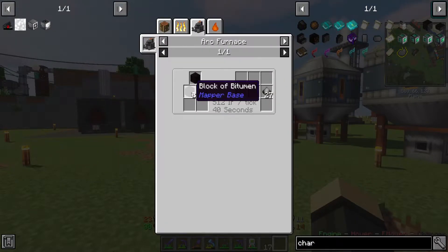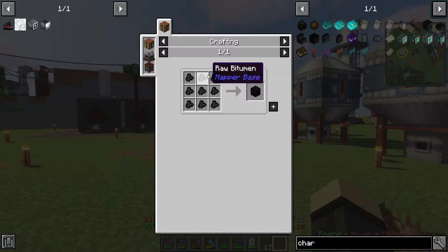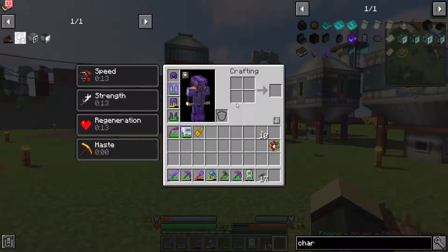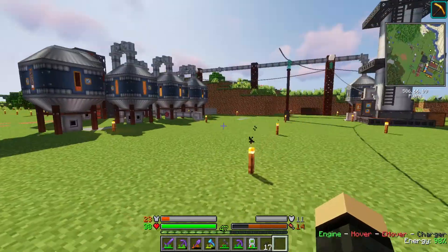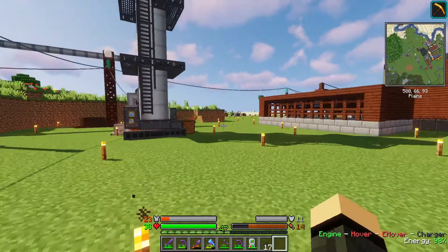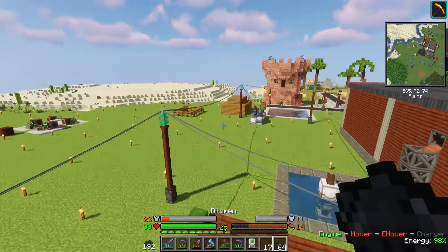Arc Furnace requires these blocks of bitumen from mapper base, which can only come from raw bitumen from mapper base, and there might be a way. Wait a second — can I have a few of these to play with?